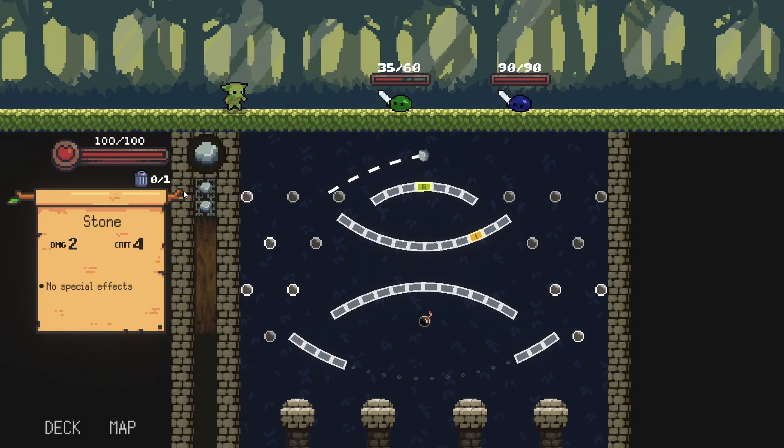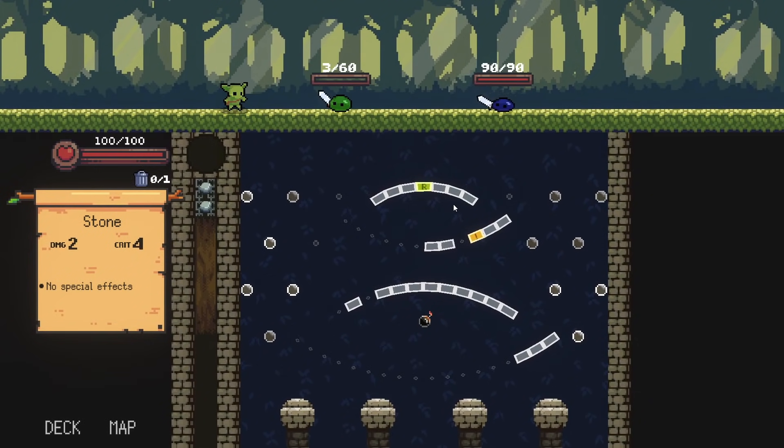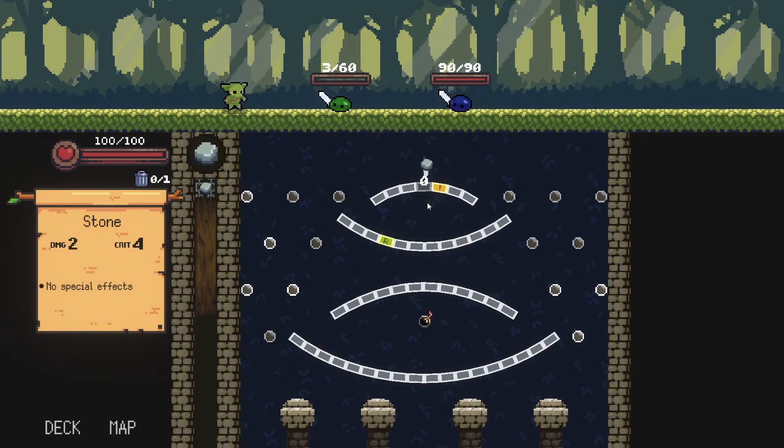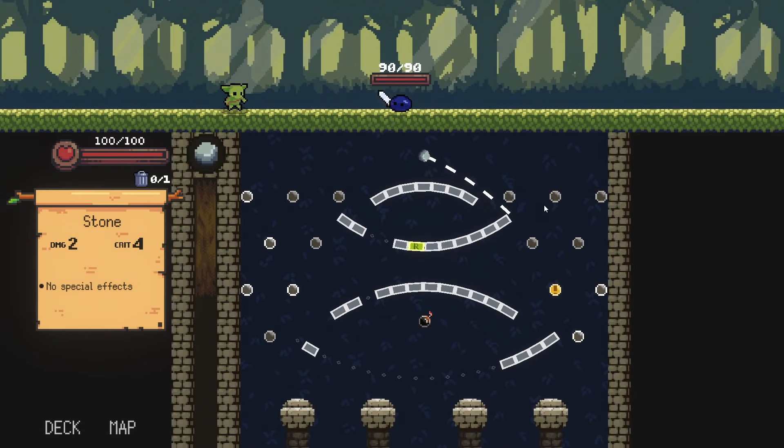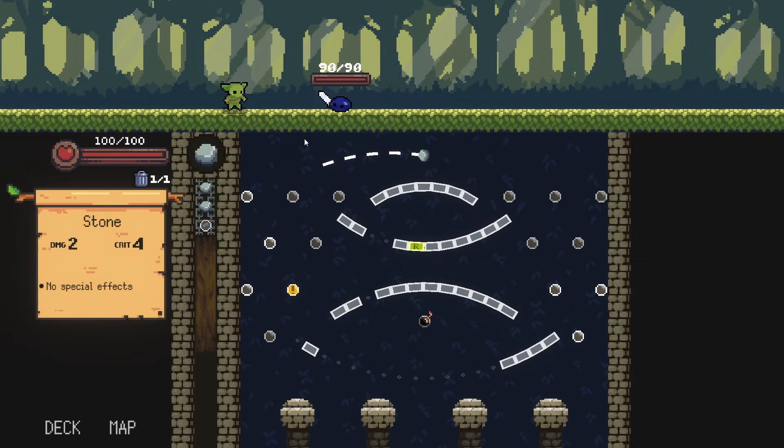When you trash something it resets where the crit is. So if you're confident you're not going to hit the crit, it might be smart to just reset. I probably could have reset on that last one, but I was confident we could get some good stuff going. Right here, this is going to be an absolutely disgusting amount of damage — 108 to this guy who has three health. This crit position is horrible, so I'm going to refresh. It does move him forward though, which is scary.